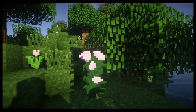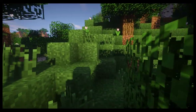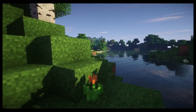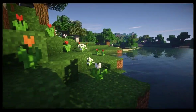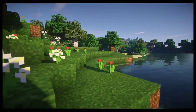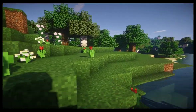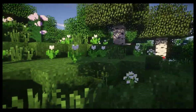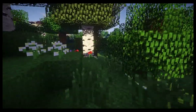Hello again, this is Bakayaro, here with another Minecraft physics video. As I explained in the first video, we're going to take the data presented by the Minecraft engine at face value, and try to come up with a coherent, plausible world that fits with that data. I think you'll find that, like the first video, we're going to gain some startling insight into the setting of the Minecraft world, and the world of the Airship Pirates series.